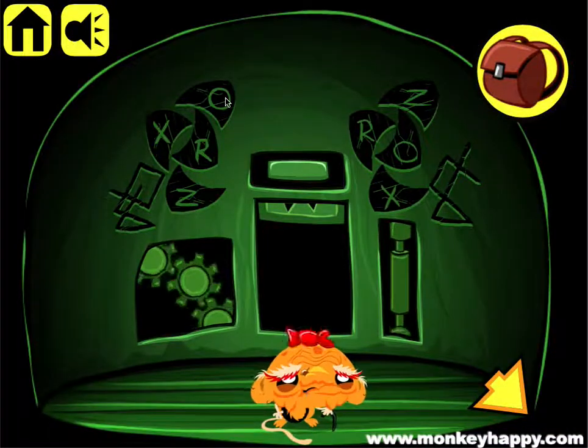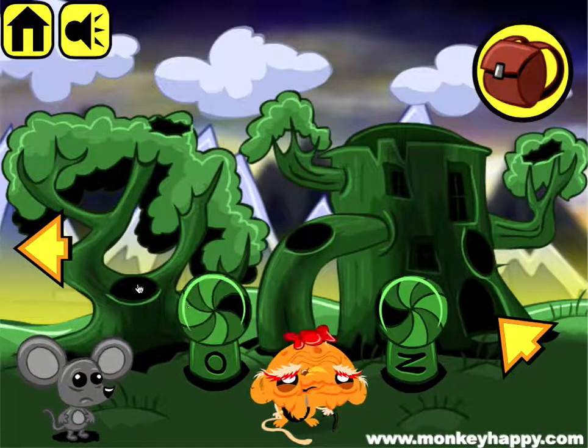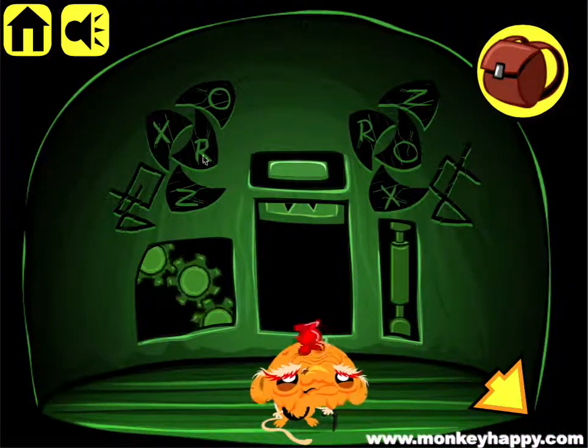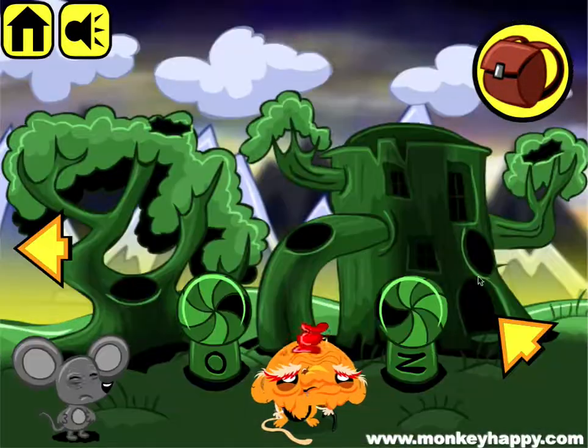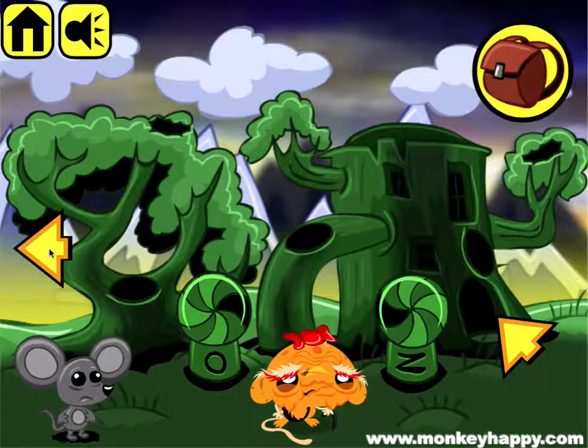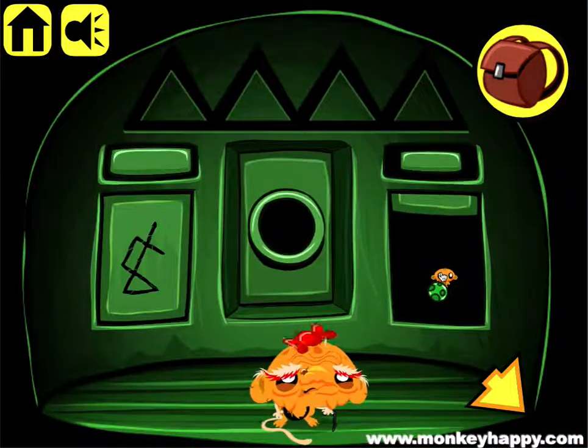So the clues are: O is right, X is up. R is down and Z is left. We've already got that, so let's go ahead and open up that door.